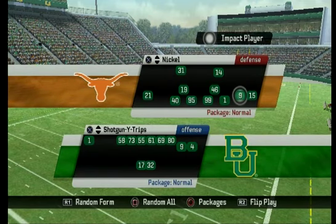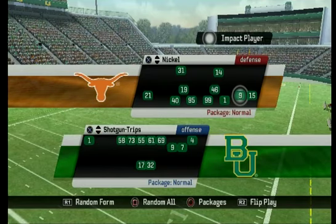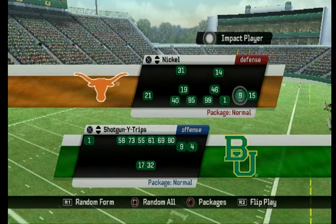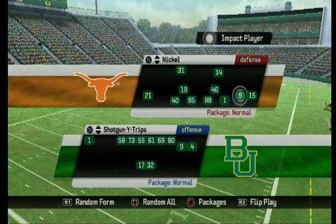I want to run from the wide trips, trips over, spread, and shotgun trips. If you have these formations in your playbook and you like to run the ball out of the gun, you've got to run QB Choice, and this is what I'm going to show you. Let's start with the shotgun wide trips.